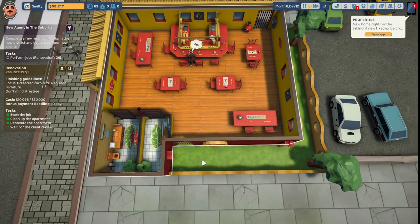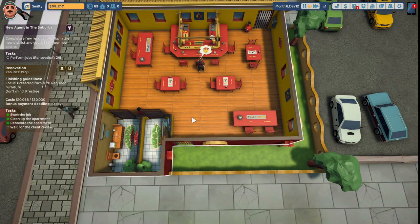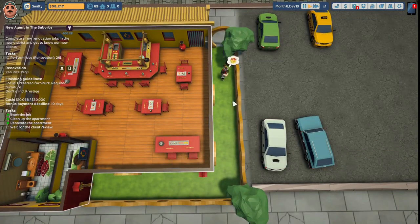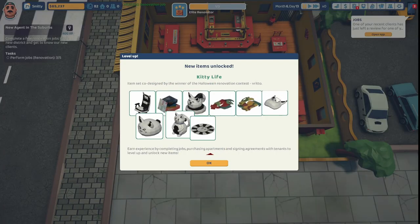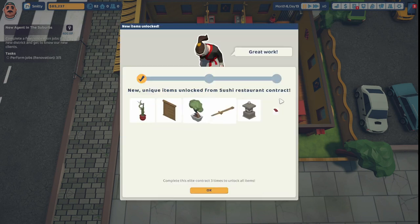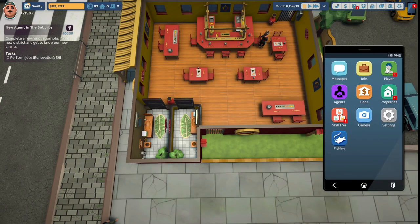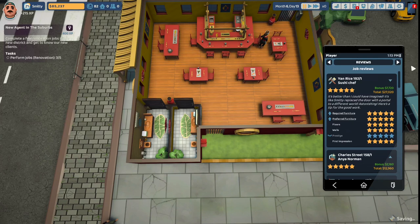Let's deliver the job. The client arrives, looks at the sushi board — loves it, looks at the soy sauce on the sushi bar — loves it, looks at the cups of herbal brew — loves it, goes outside to see the overall design — loves it. New unique items unlocked from the sushi restaurant contract. Review from sushi chef Jan Rice 192: five stars. 'It's better than I could have imagined — it's like Smitty replaced the door with a portal to a different world. Astonishing.' Required furnishing, preferred furnishing, floors, walls, prestige, first impression — all five stars. Bonus of seven thousand seven hundred and twenty dollars for a total payout of twenty-seven thousand twenty dollars.